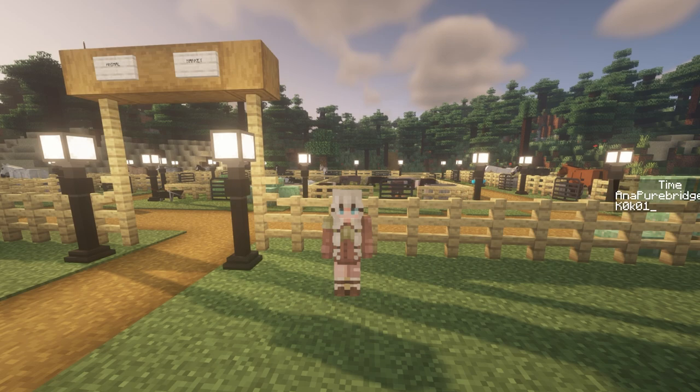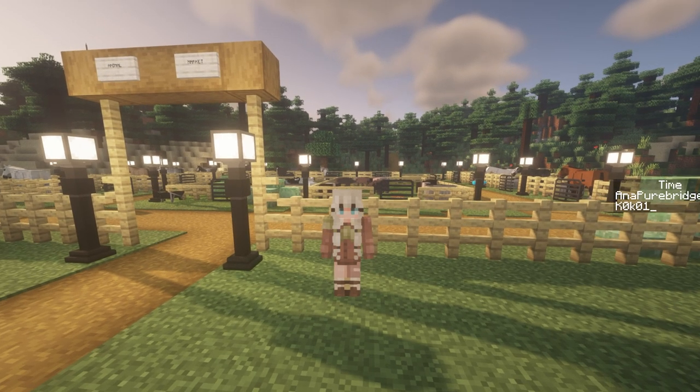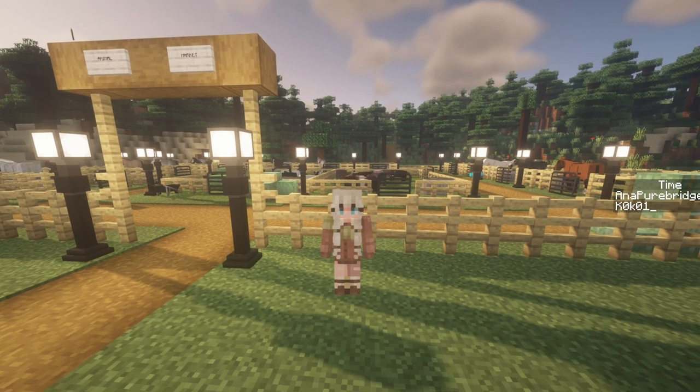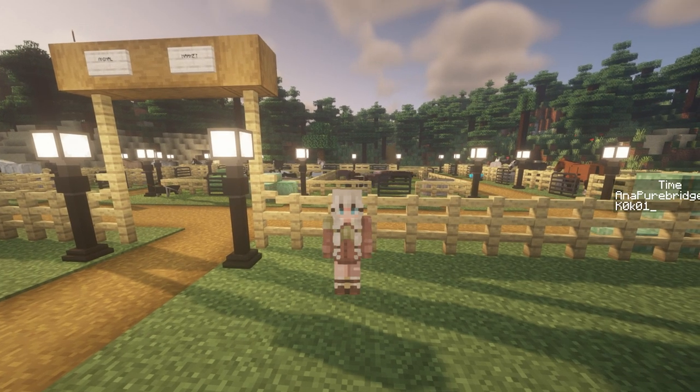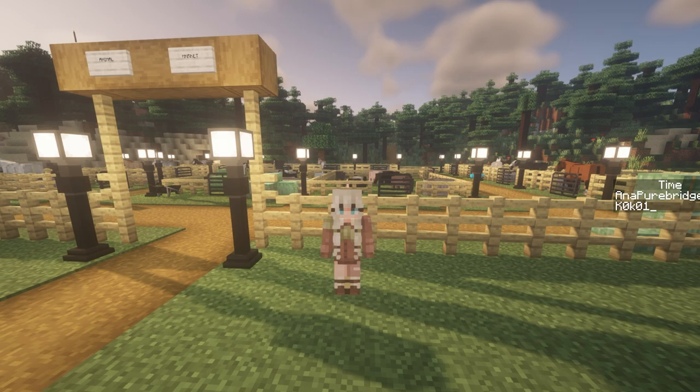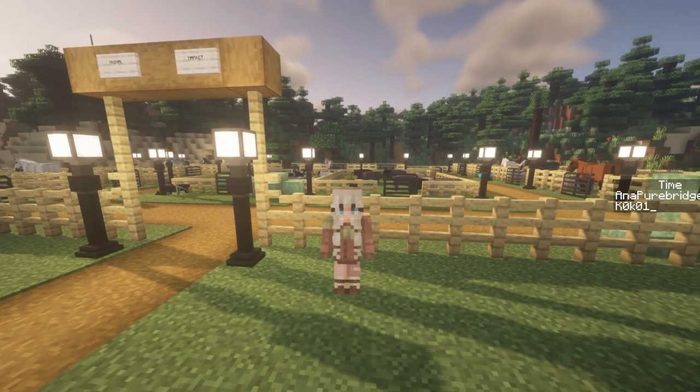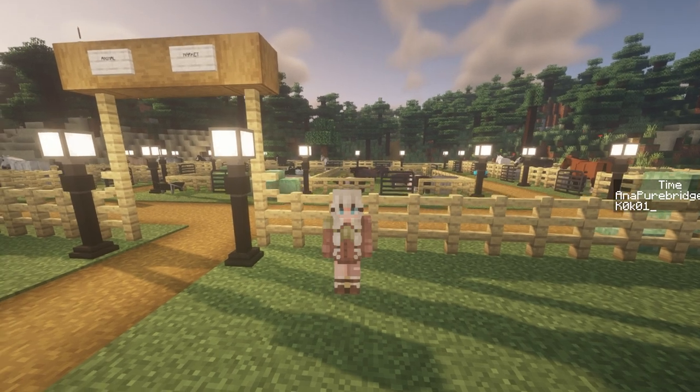So today I am at the horse market, and the reason why is because there is a paint gelding for sale that I absolutely have to have. He is so gorgeous. He's already broke to ride — he's green broke, but he is broke to ride. So the owner put the halter on him and he's ready for me to just take him.